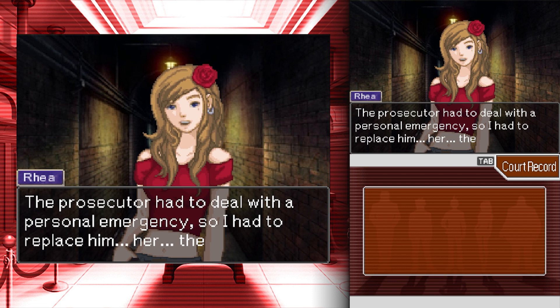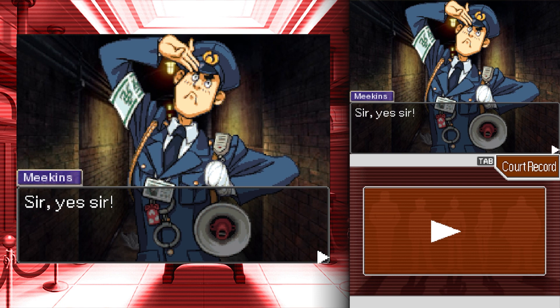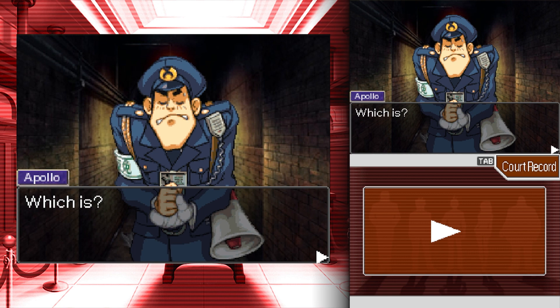Well, if you're the prison guard, figuring out who the suspect is just got harder. The prosecutor had to deal with a personal emergency, so they had to find a replacement. Could you please tell us about what happened last night, sir? Yes sir! Okay, quick thinking, Ria. Your role in the incident — I'm a lost little person guard, like a lost little lamb, sir!